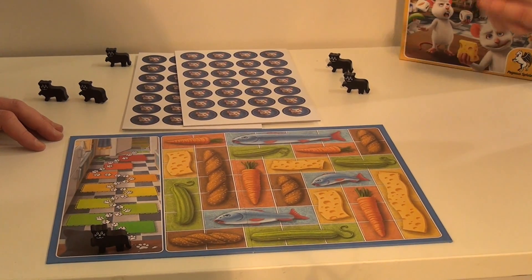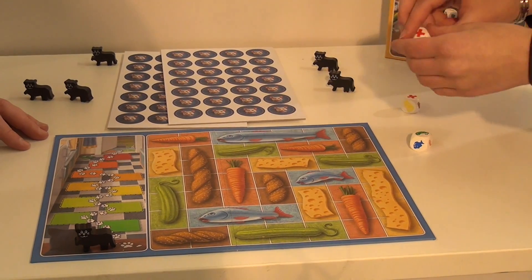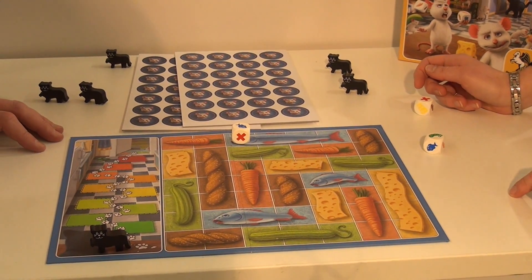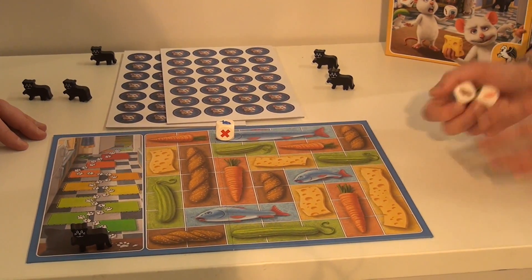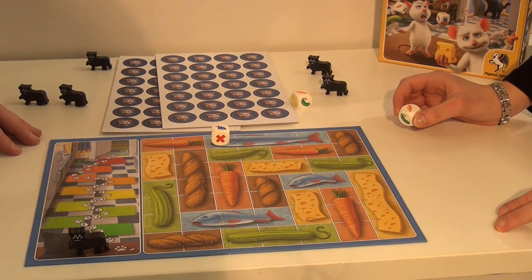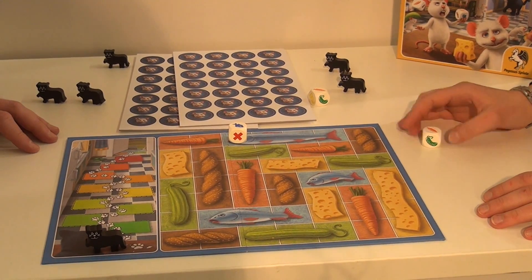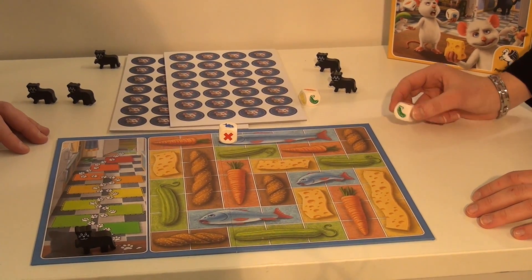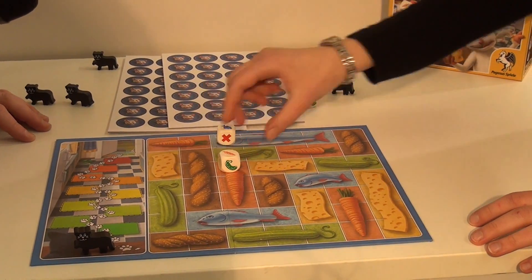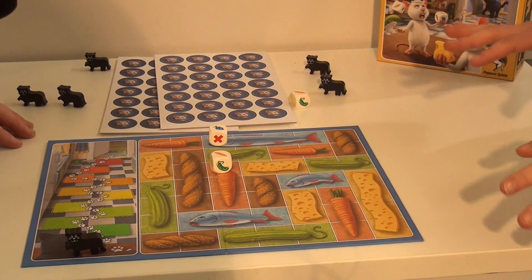For that we throw the dice and have to place the dice anywhere on the board. So this is a fish and then I will place the fish on the fish. Now I can decide whether I want to throw the dice again or if I want to stop. I say I throw the dice again. And now I have two carrots. So there are two options: the easy one is that you can put it anywhere on the board for the smaller children as well. The harder one is that you can only put it in these two lines. Can you place the second one too? No, I have to decide if I want to roll the dice again or stop this round.